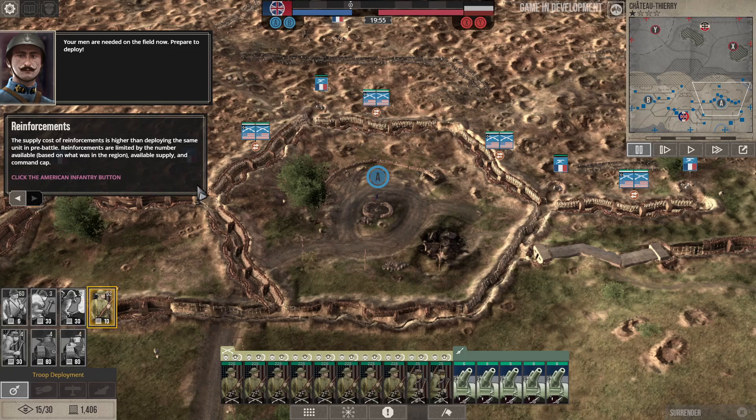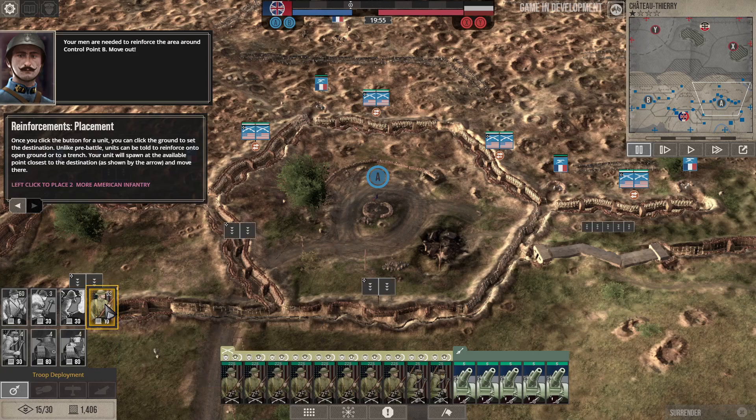Men are needed on the field now — prepare to deploy. The supply cost of reinforcements is higher than deploying the same unit in pre-battle. Reinforcements are limited by the number of available units in the region, availability of supply, and command cap. Once you click the button for a unit, you can click the ground to set the destination. Unlike pre-battle, units can be told to reinforce onto open ground or into a trench — your unit will spawn at the available point closest to the destination and move there.